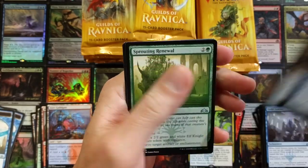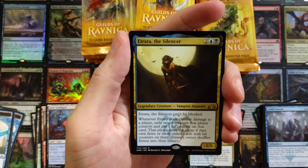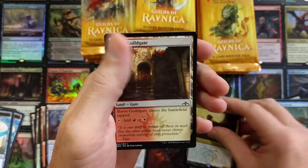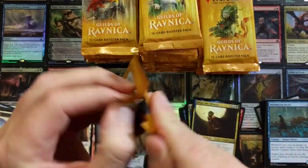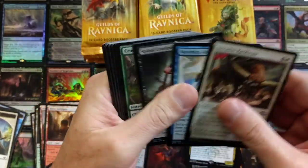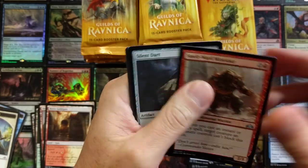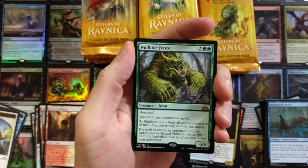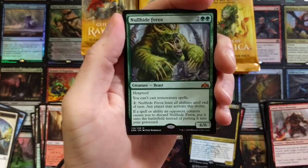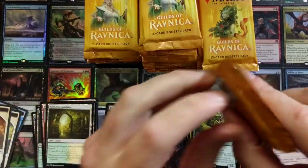Murmuring Mystic, Ritual Renewal, Etrata the Silencer — really cool vampire. I kind of expect that to go up in value. From what I recall, when they print shock lands the set kind of duds out and a lot of the other cards aren't worth much. But we got the Ferox all up in it — very curious to see how that card does.